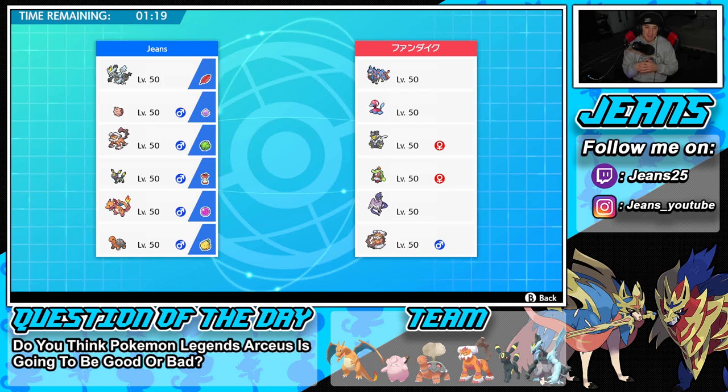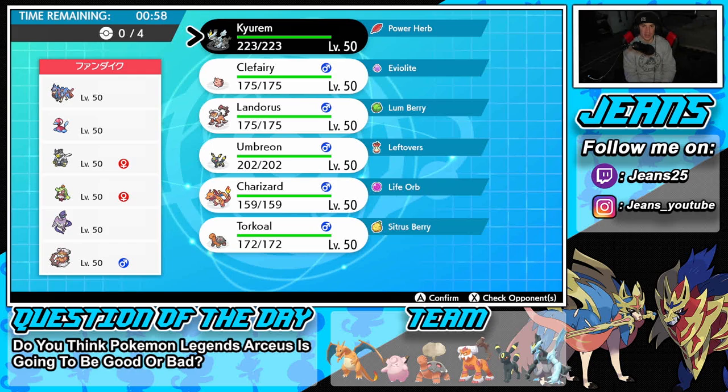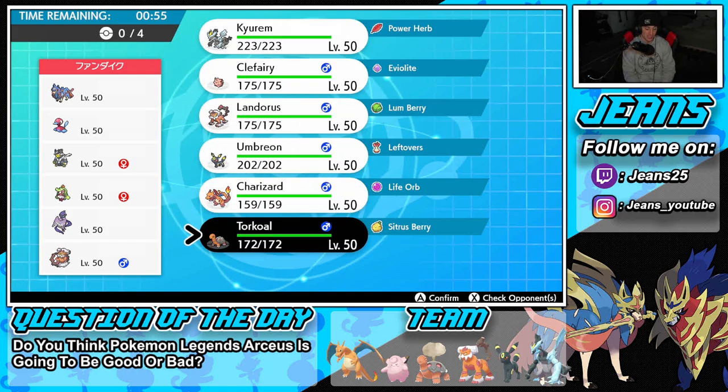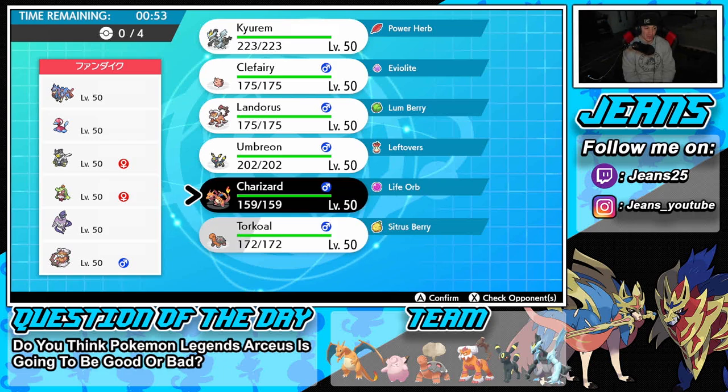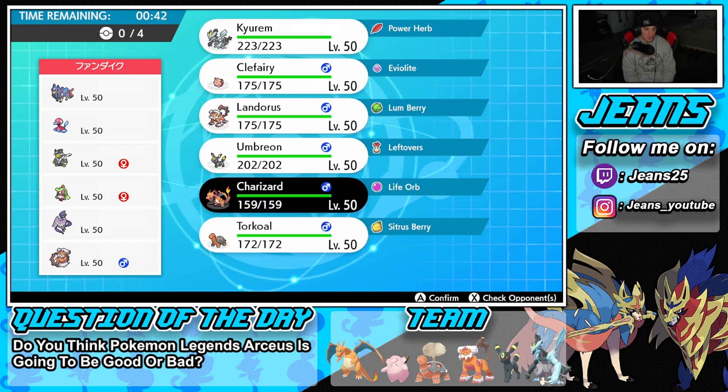Battle 1: our opponent has a Xerneas team that also features Galarian Articuno — you don't see that too much at master tier. He also has Porygon2, Urshifu, Incineroar, and the Sheer Force form of Landorus. I'm thinking of leading Charizard and Torkoal to get rolling strong with that sun combo, then bringing Kyurem-Black and Umbreon in the back. That lead just looks too good.